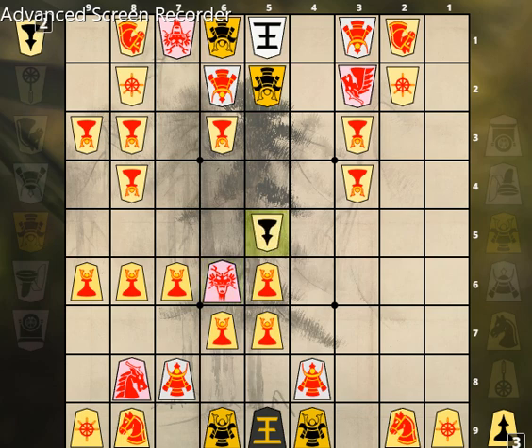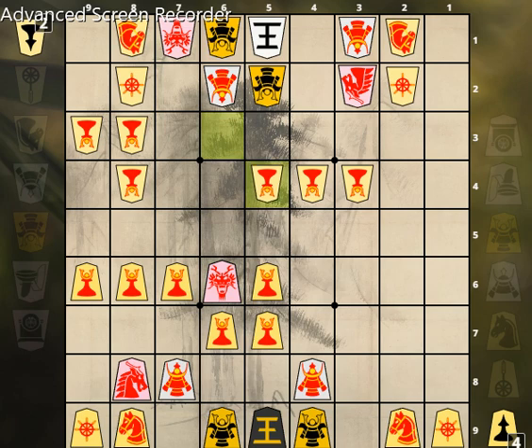Promoted rook 5-5. Gold 4-1-5-2. Promoted rook 6-6. Pawn drop 5-5. Promoted rook takes 5-5. Promoted pawn 3-3-4-4. Promoted rook 6-6.